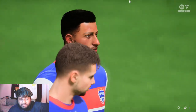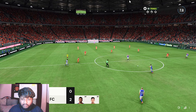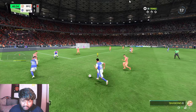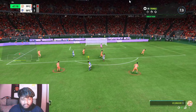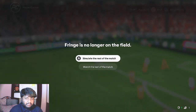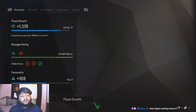First half done, not gonna lie — I did not expect much when I was at a 5.6 rating but somehow we bounced back. I'm at 7.8, scored two goals, on a yellow card. To be on the safer side I'll sub myself off, simulate the rest of the game. Final result was 2-0, we were the better team and I'm happy we got the goal.